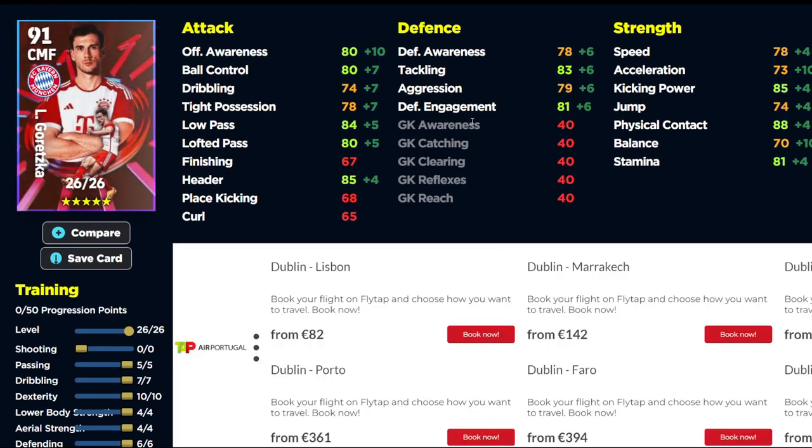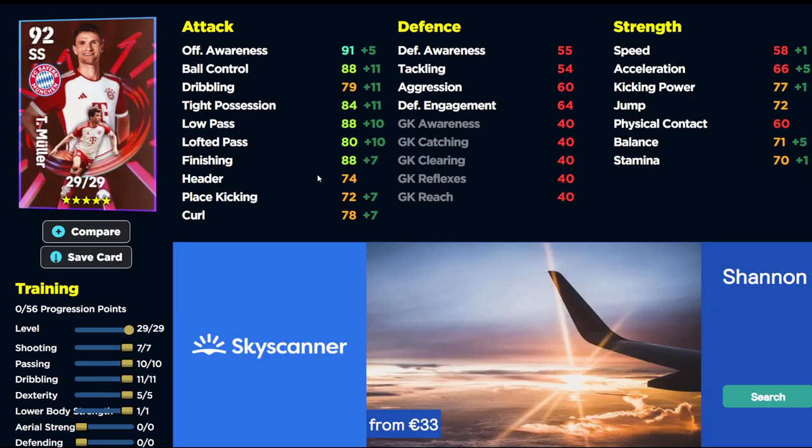Goretzka is one of my favorite box-to-box midfielders — slightly overshadowed because of the nerfs he's gotten over the last couple of weeks, but still a very viable option. For newcomers, Goretzka is probably one of the best center mids to have to learn the mechanics of the game — when to keep the ball and when to get rid of it. The build is 5-7-10-4-4-6 — you can pause that at any time.